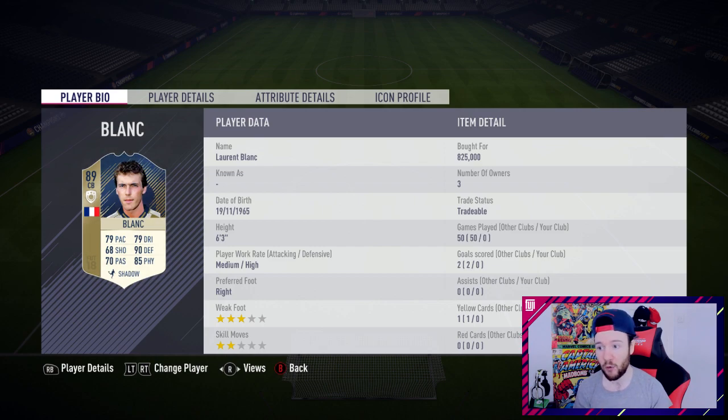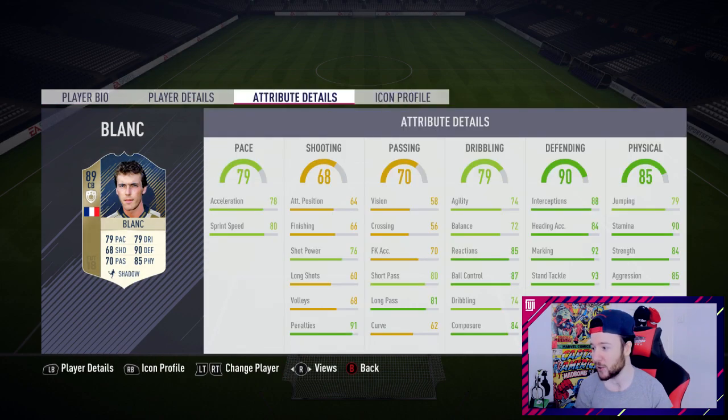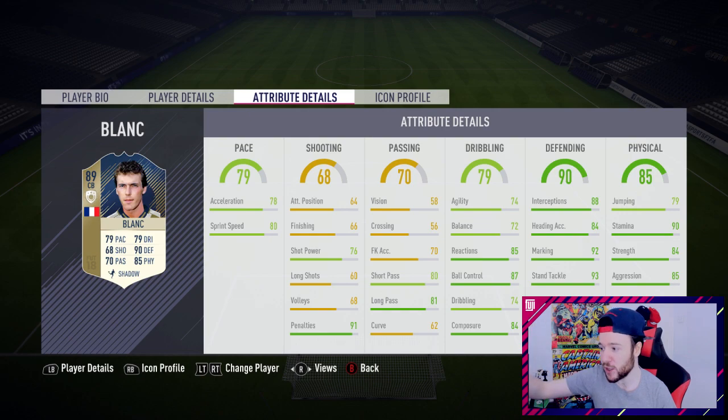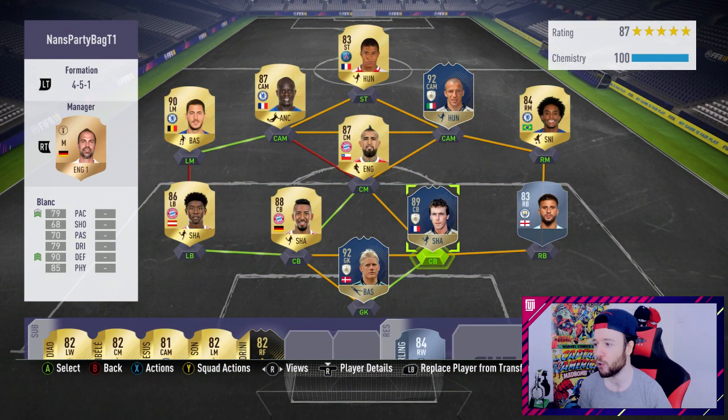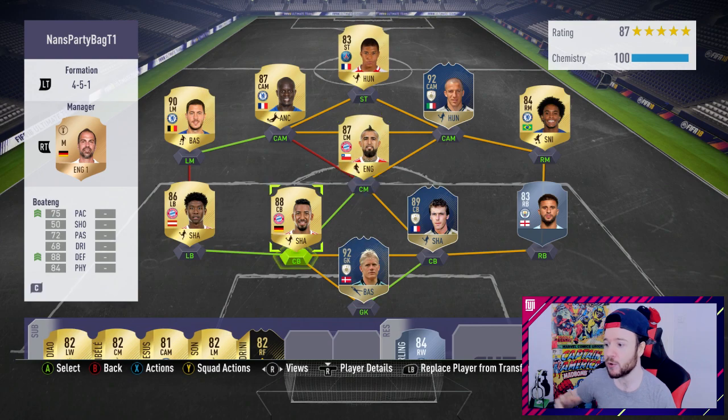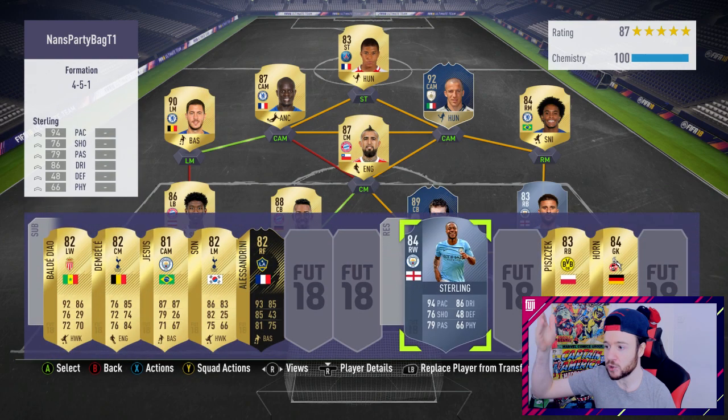79 dribbling - this man could play a really nice center mid or CDM in game. What a card though. As a center back looking at his stats we've got strength, stamina, aggression, stand tackle, 87 ball control. Is he going to be as good as he was in FIFA 17? I think so. I've never used him personally but I came up against him in FUT Draft and he was a brick wall - could not pass him at all.